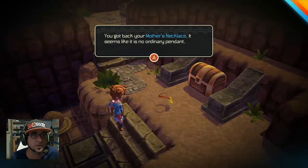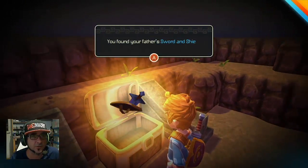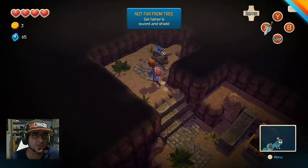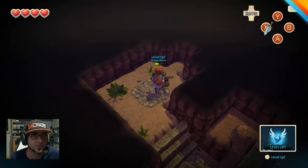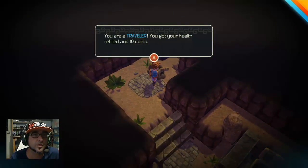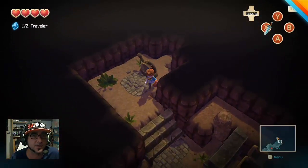Really good, easy to learn controls. Don't really need to do the tutorial, it's all pretty straightforward. Pretty cool little puzzles. You got back your mother's necklace - it seems like no ordinary pendant. Treasure chest - you found your father's sword and shield. Level up! You are Traveler - you got health refiller. We just hit a sword and we've opened up another area.